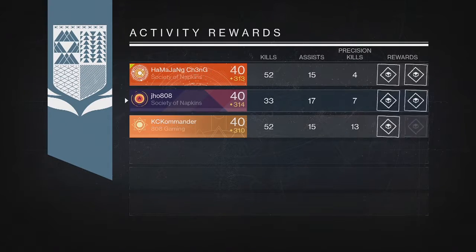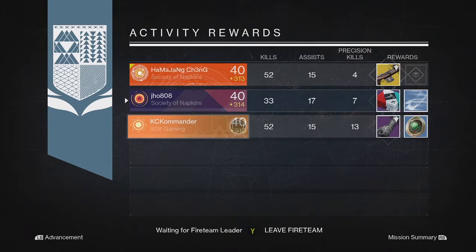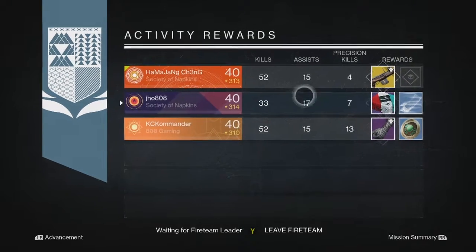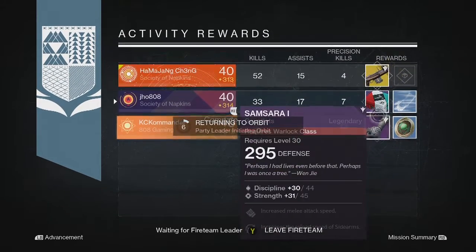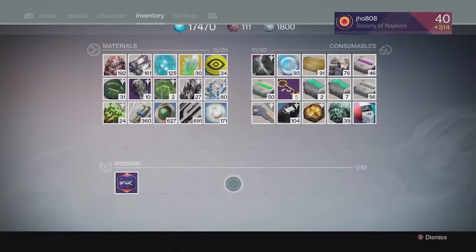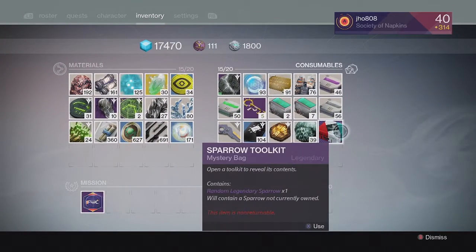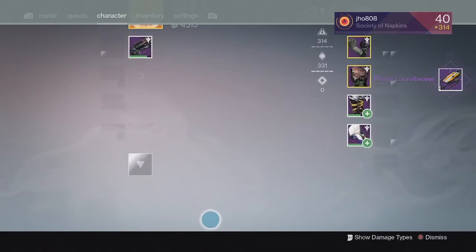And then finally for my last Nightfall of the week on my Hunter, we ended up getting ourselves a Sparrow Toolkit so that was pretty cool. We finally got a Toolkit to open up for a new Sparrow and my two teammates got a Nolambion Exotic Sniper Rifle and a Legendary Armor Piece. I finally got one — I kind of wanted one so I can get a new Sparrow without buying one. So we went ahead and opened up the Sparrow Toolkit and we ended up getting ourselves a EV-38 Laurel Bearer, which was really cool.